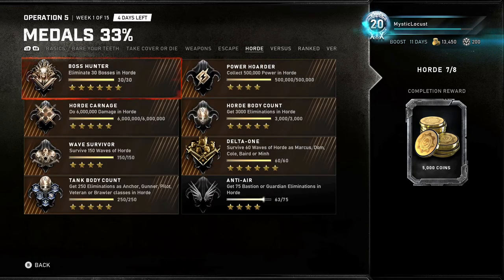Moving on to Horde: eliminate 30 bosses in Horde — I just played Horde Frenzy and kept going to Wave 4 because they had the least health, least accuracy, and least damage. I loaded up Infiltrator and just kept hitting with that bleed damage and killed them almost instantly. Collect 500,000 power in Horde — the best way to do that is to play solo Horde Frenzy.